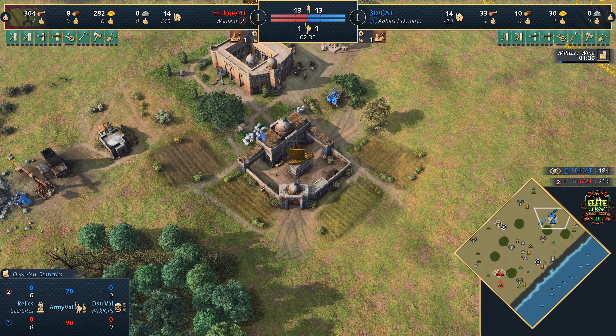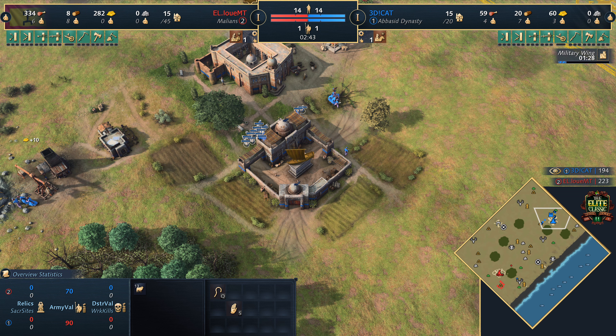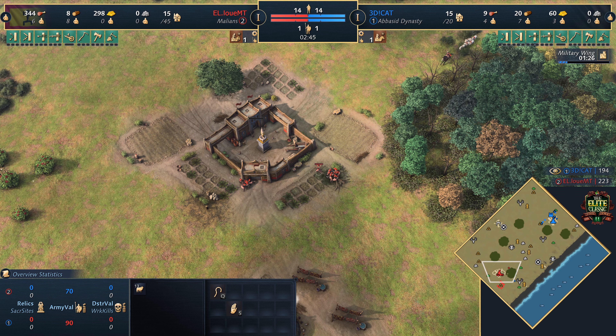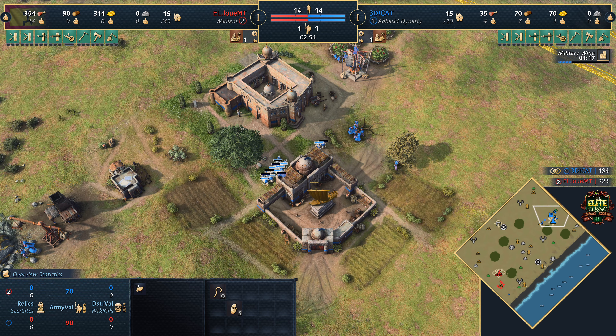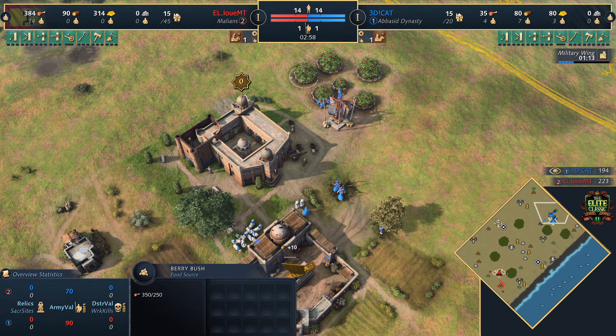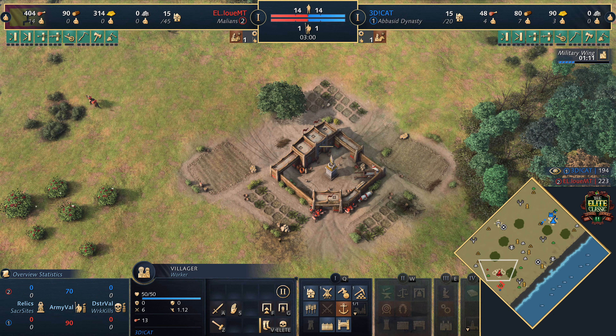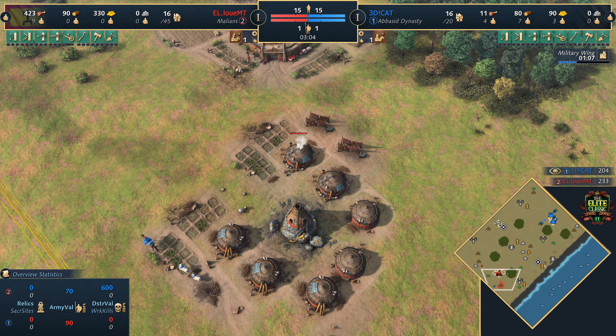Bear in mind, how do you think about playing this one as the Abbasids? Do you look to be aggressive in the feudal age? Possibly, but you don't necessarily have huge amounts going for you, considering the Malians are pretty decent with units at feudal age too. It just feels like Malians all-round are incredibly strong in this matchup. 3D Cat has got a lot of sheep - 13 of them - and is relying on the berries. The Abbasid Dynasty do get that berry bonus with extra berries and also a faster gather rate on that.